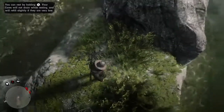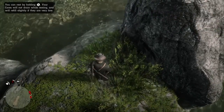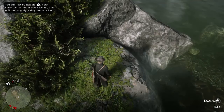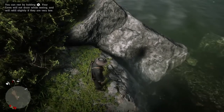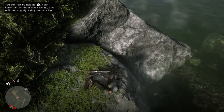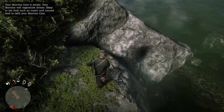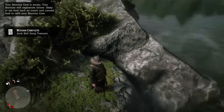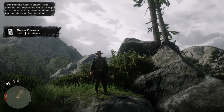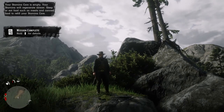Just here underneath a rock — you can't quite see it from this angle — but that is a rock right there, and underneath it we hopefully will find two bars of gold. There we go — that is the Jack Hall gang treasure map located and the treasure found. I've been your host and I will see you all in the next video.